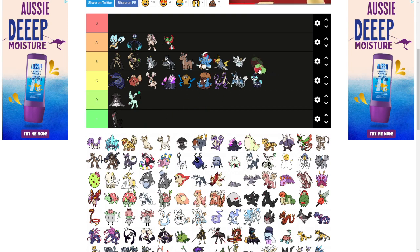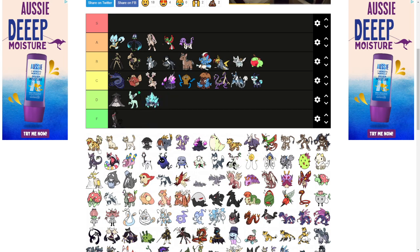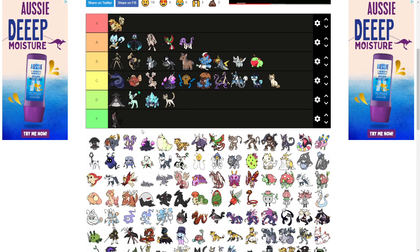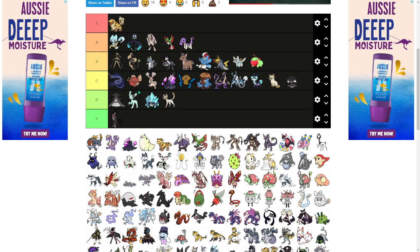Flitamama — put in A tier. Frugel — F tier. Frutoad I really like, putting it in B tier. Getgoo — I love Getgoo, A tier. Gemmin — this guy S tier, you know why. It's a really cool design, I love it. I love the Munchies line.